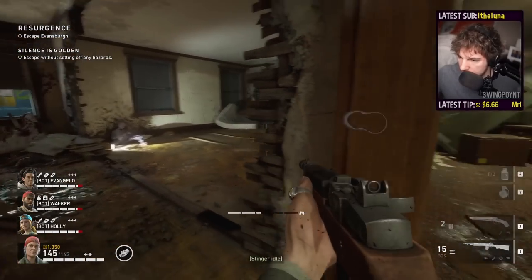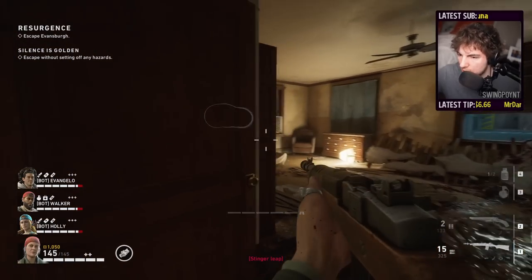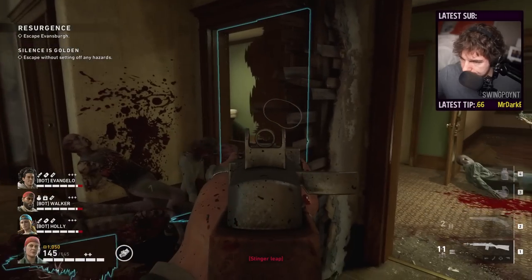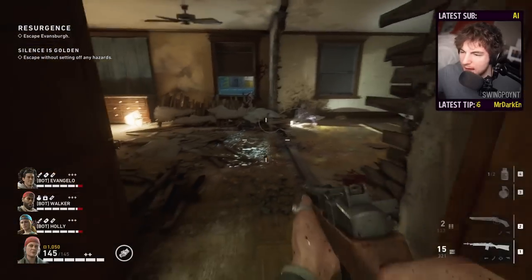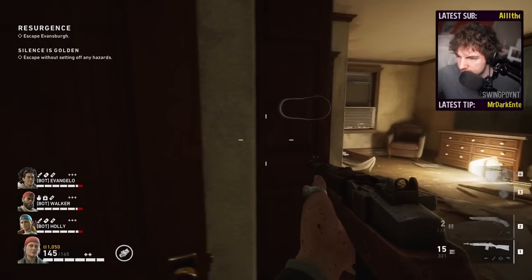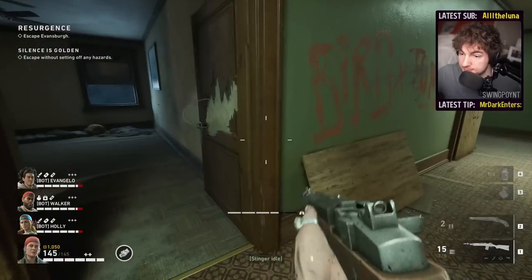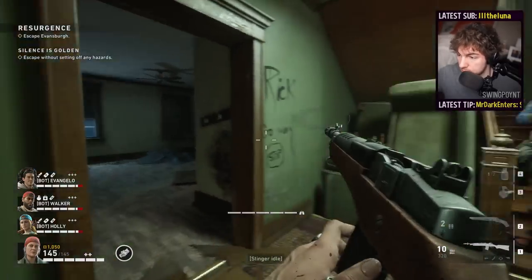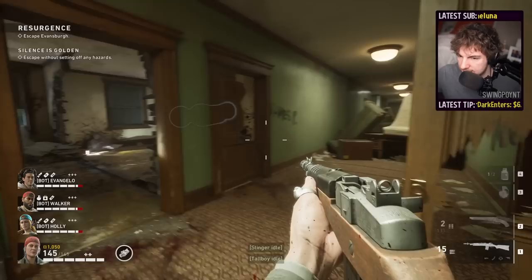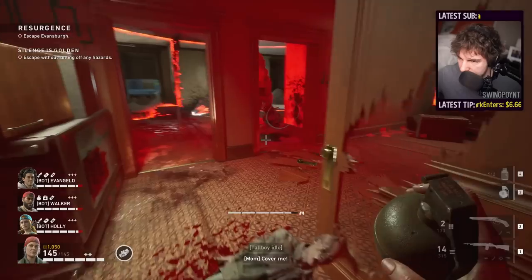There's almost always a sleeper right in this corner. Whenever you go through a doorway, make sure you are checking around — I always go like that and see if there's anything right there because there's usually a sleeper here. Sometimes there are sleepers here or right here right away when you start. Be listening for that really deep snarling sound, because that's the indicator of a sleeper.